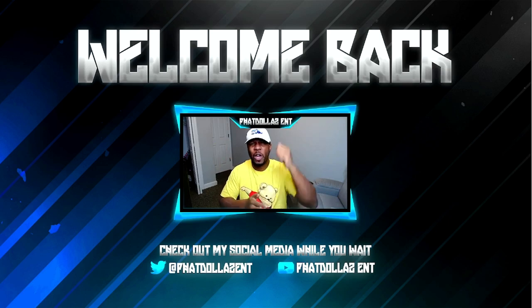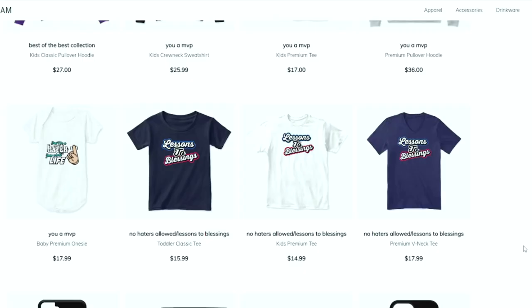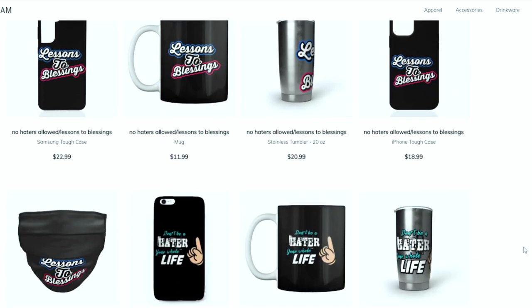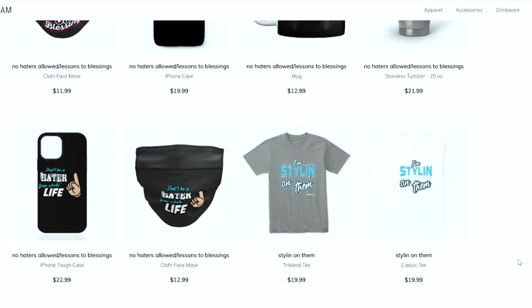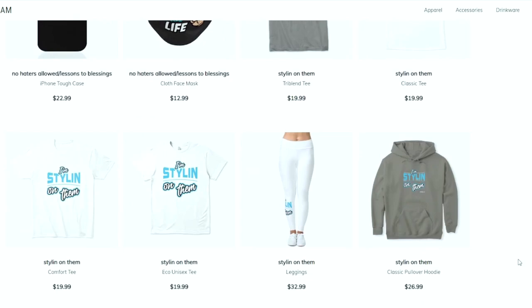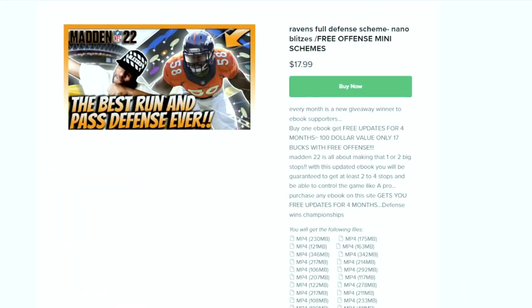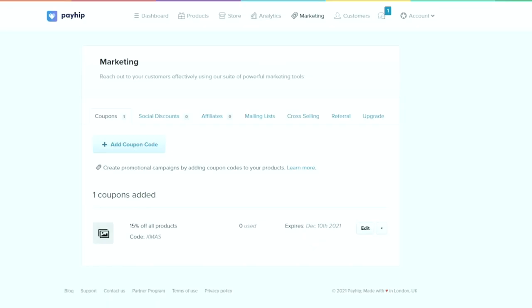Let's get into today's Madden 22 coin method. This is your one stop shop for all Madden needs, whether you're looking for some fly merchandise, eBooks, a Patreon membership, or you just want to become part of the Tutty Squad. I appreciate all the love and support — everything is in the link in the description. Let's get it.